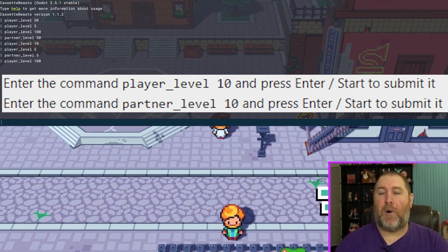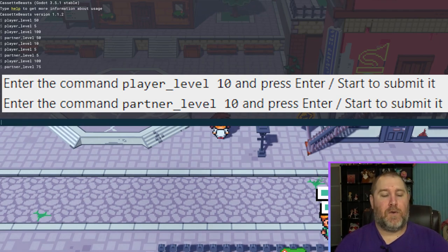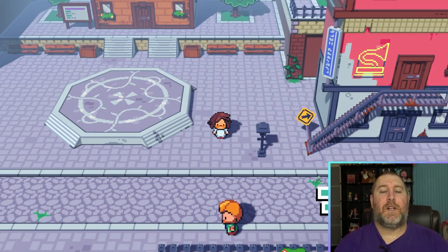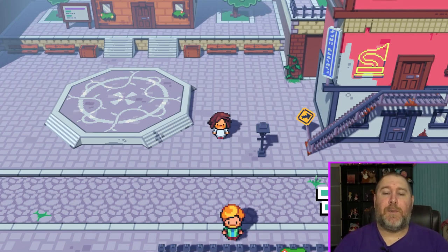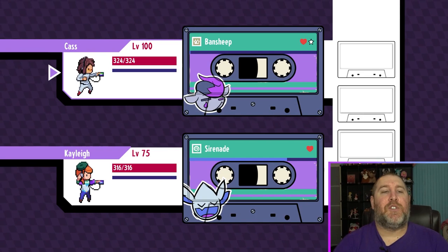Then let's do our partner — that's 'partner_level' — and let's do 75. Press F1 to close the option.